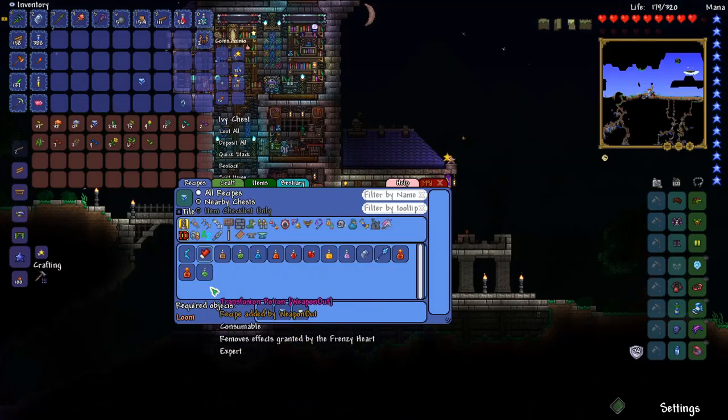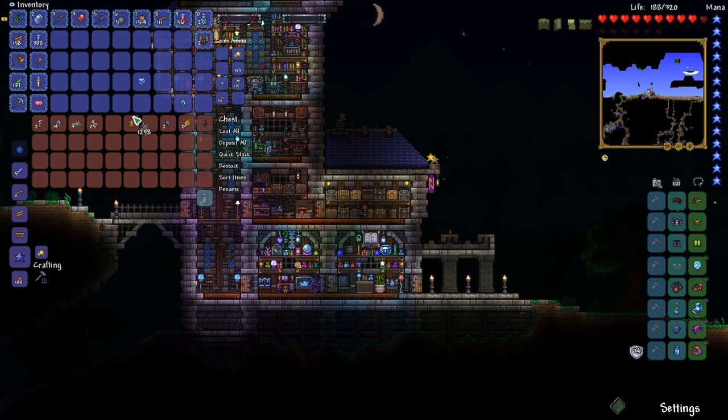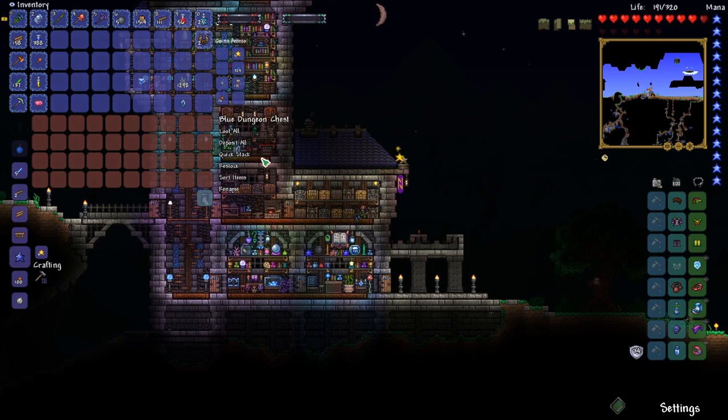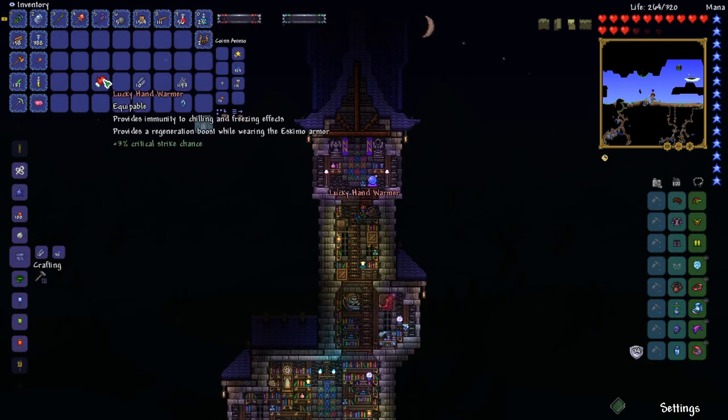Angry is good enough. Hand warmers just need silver thorn, snow, and silk — and we've got plenty of cobwebs. So let's grab some snow and craft the hand warmers on the loom.